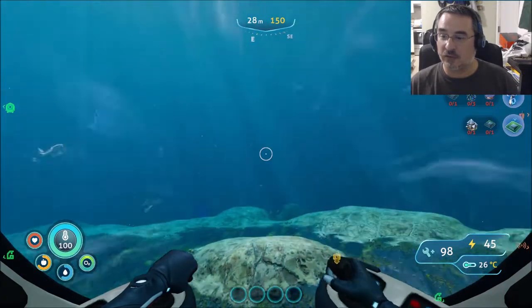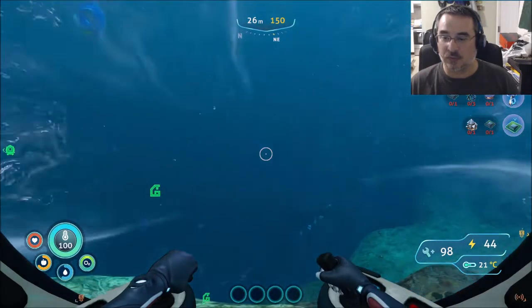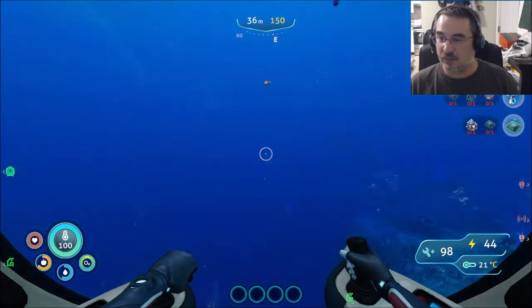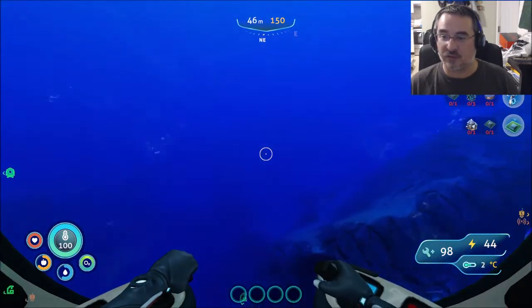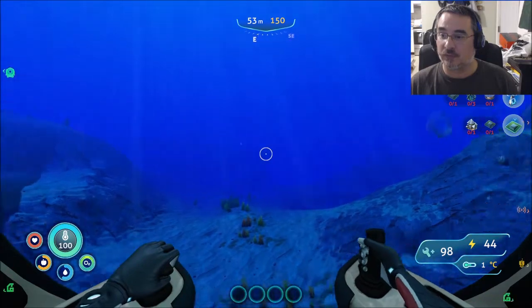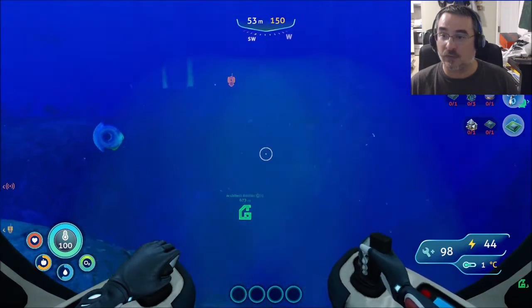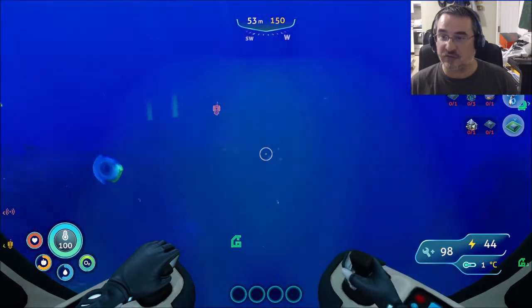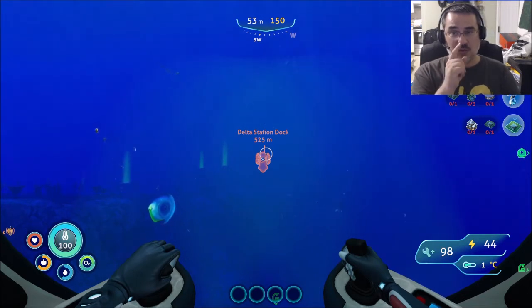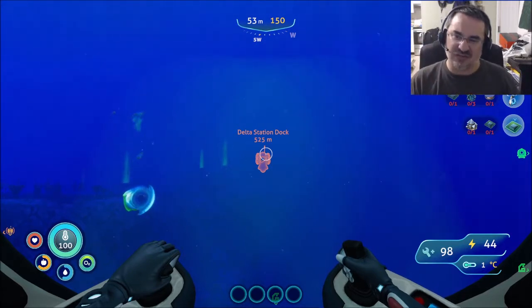There's one over there to my right. Oh, there's another one right there, and another one right there. Wow. Oh my gosh, another one right there — I'm going to have a whole bunch of them on me. Where are we at? 39? Oh, we're at nothing. Delta Station Dock is to my... I am northeast of the Delta Station Dock, which actually tells me I'm on the wrong side.